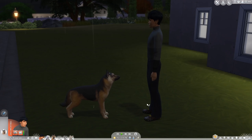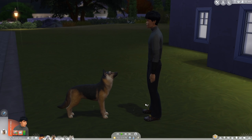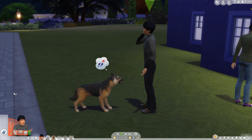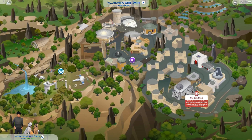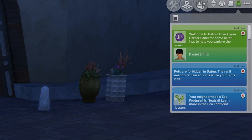When you head out for a vacation on Batuu, you may get excited that the game lets you pick your furry friend — they appear right there in the menu, so it seems like you're good to go. Don't bother getting your hopes up though. It's a trap. When you get to Batuu, you get a message that your pet was left at home.